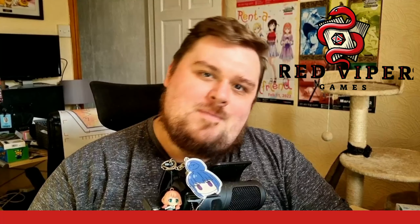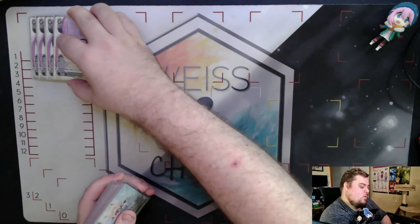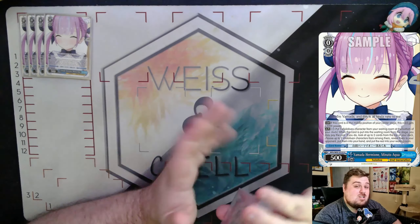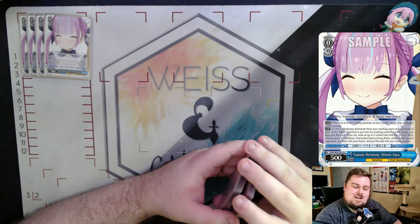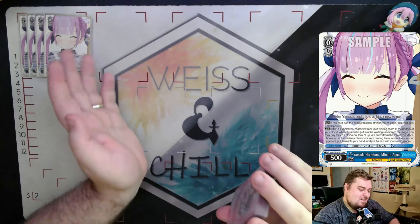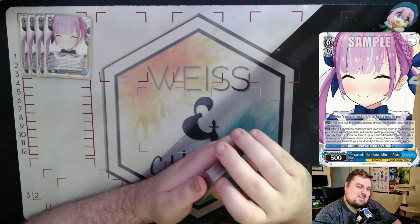We run 17 level zeros, including four copies of the level zero Aqua, which sits on center stage in the middle position. It gets 3000 power continuously, and when this card goes from stage to waiting room, you may pay one to move a character from waiting room to the bottom of clock, then reveal the top two cards of your deck and add any character among those to your hand. It's an extremely good card for early game.